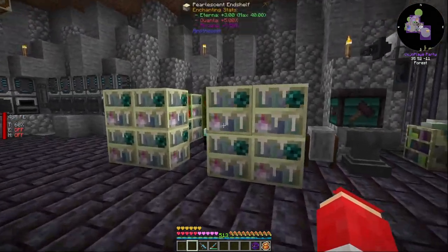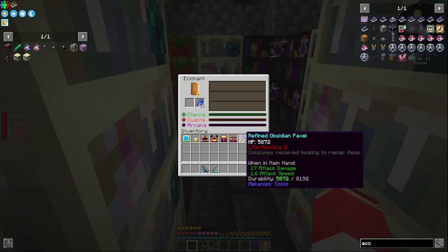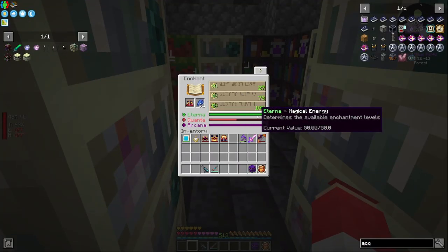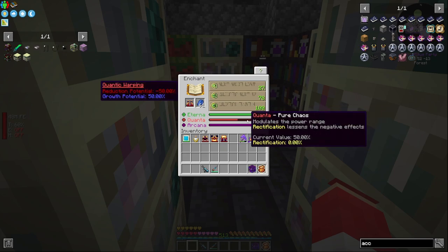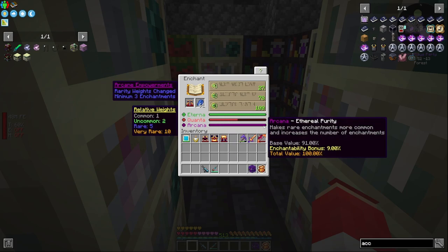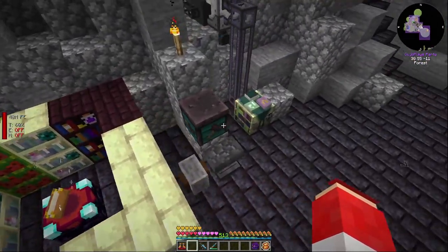We've got a bunch of hell shelves set up. If we throw something unenchanted in, we've got 50 out of 50 eternal — which is max — 50 chaos, 50 quanta, and we're up to 100 base value. The current total is 90... well, 100 arcana. So this is all the stuff we've got going on here.